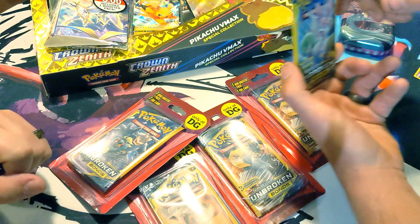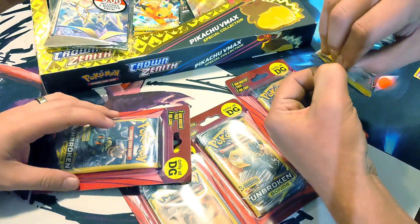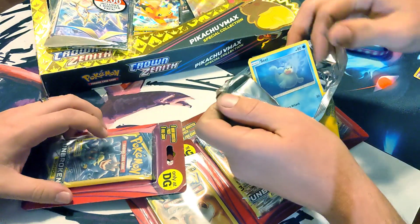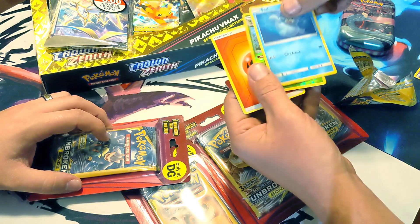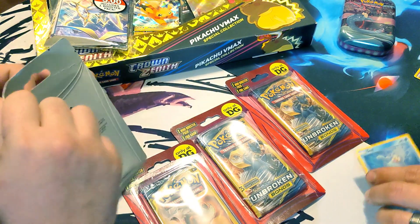I actually really like those Wabafettes. Oh, do you? Guess what, my friend? I got a Wabafette for you. I think the middle card should usually be our hit. Metapod. That's starting off great.